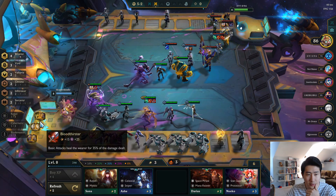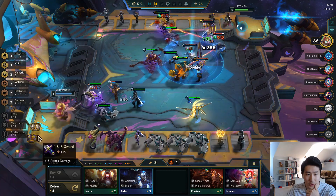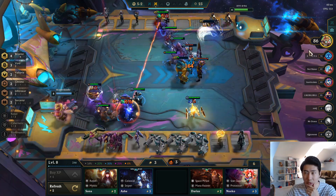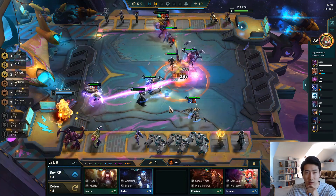These items — I guess we could give them to Kayle. What would be good? Giant Slayer is okay I guess, and Bloodthirster — sure, let's do this. Some healing for Kayle, and there we go.